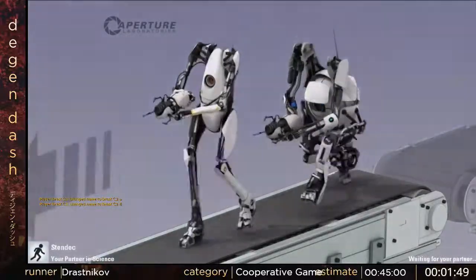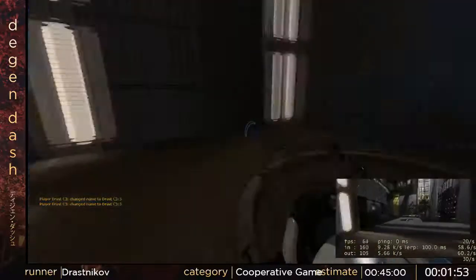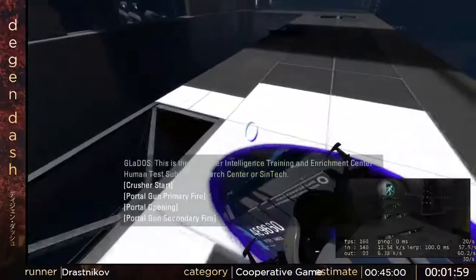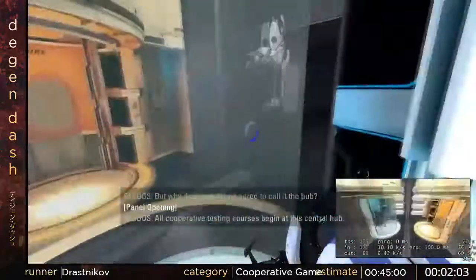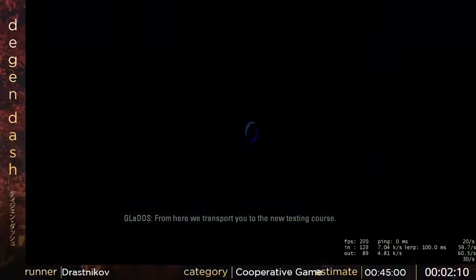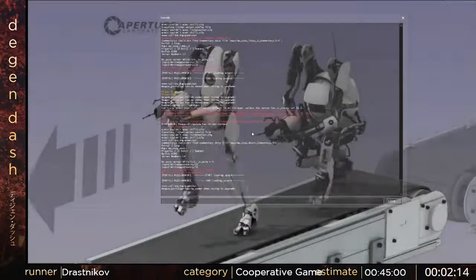He's playing as Atlas and I am Peabody. This is the lobby where we'll get into each chapter, and there is this one fun trick where physics just lets you fling yourself perfectly through there. It actually doesn't save time, but it looks cool. Also, I did it perfectly and it doesn't lose time.